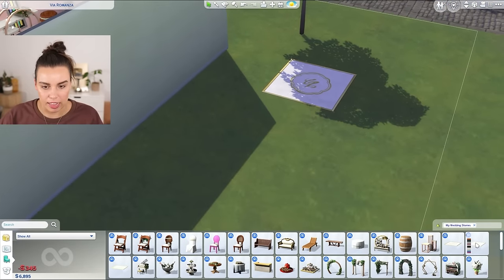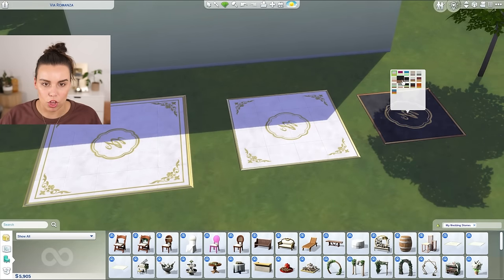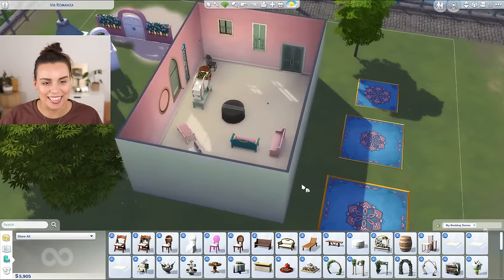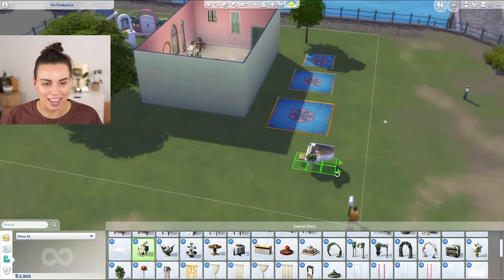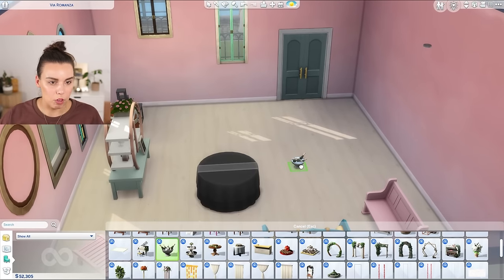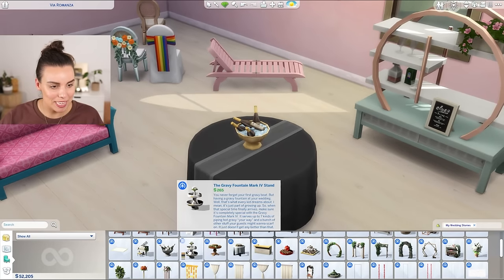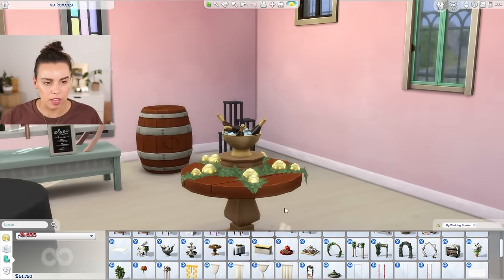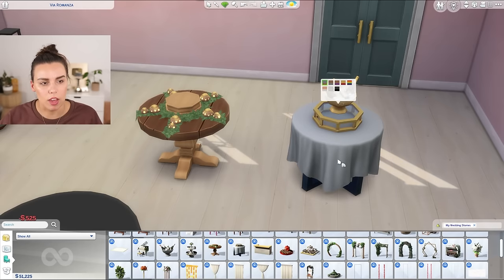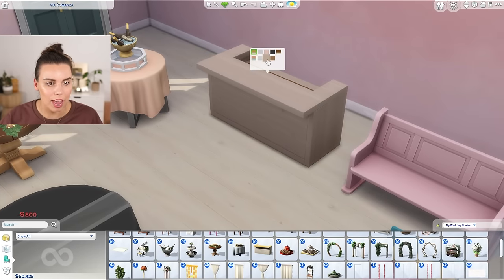Then we have dance floors — a little one, a medium one, and a big one. So if you don't have Get Together you can get dance floors in this pack, which is handy. If your guests are at level five dance skill they can do a special wedding dance — maybe rehearse to get their skill up. There's a gorgeous piano that kind of looks like it has a lacy cutout. We've got toasting celebration buckets — your sims can actually make toasts with these. And then we have the wooden banquet table — banquet tables were in the Luxury Party Stuff Pack so it's nice to see them in another pack.